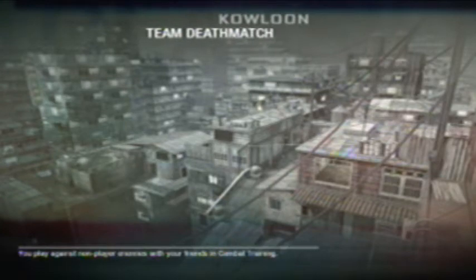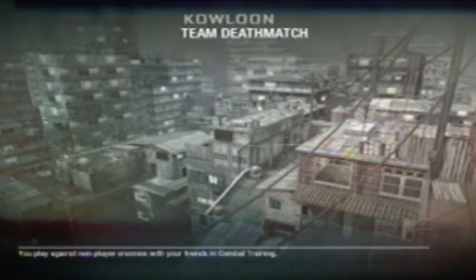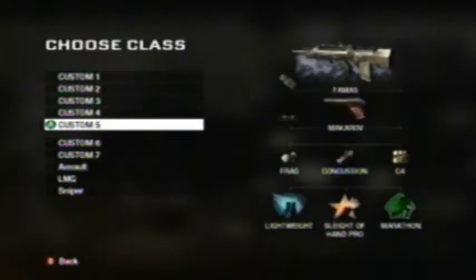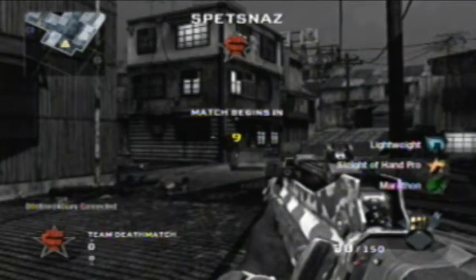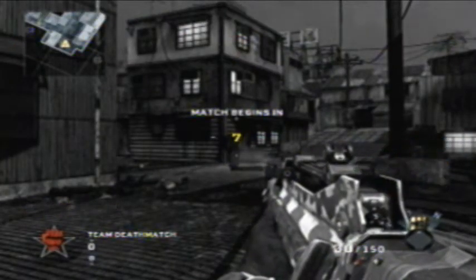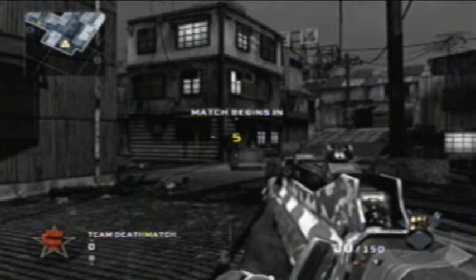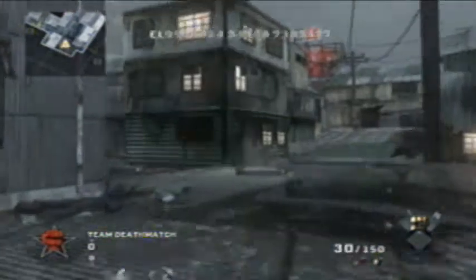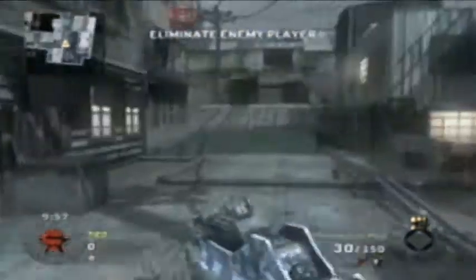Now we're on to Kowloon. This map has really got me interested from the trailers. It's basically like rooftops — I'm guessing in the city of Kowloon. It's basically a bunch of sheet metal connecting the buildings, and you're just running on the rooftops and into buildings. It looks pretty sweet, as a plane flies above my head — that plane's really low, it shouldn't be that low.